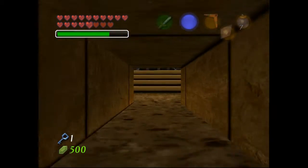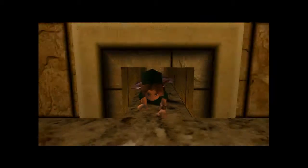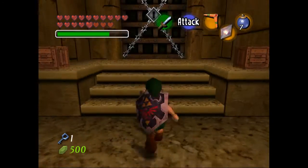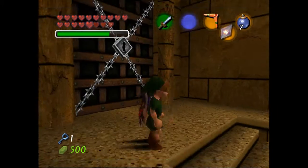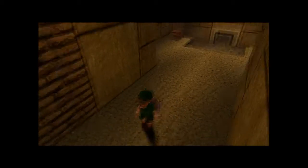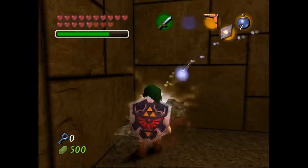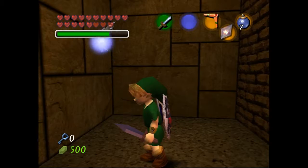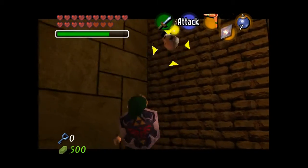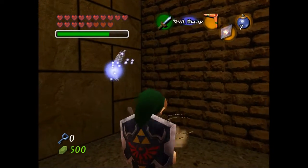This temple is split into two parts, one for Child Link and one for Adult Link. I made the comment that it was a lot like the temple in Majora's Mask, the Stone Tower Temple, where you have to use all four forms — you have Deku Link, Goron Link, Zora Link, and Fierce Deity Link — but Deku Link is actually pretty damn useless.